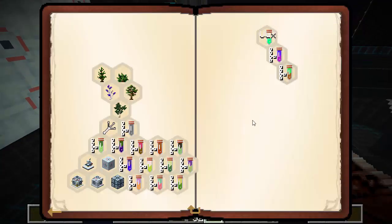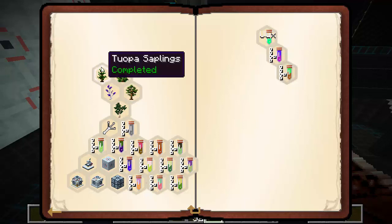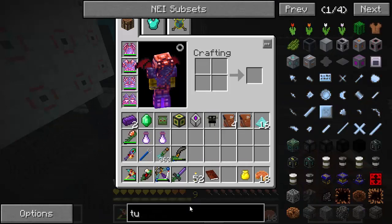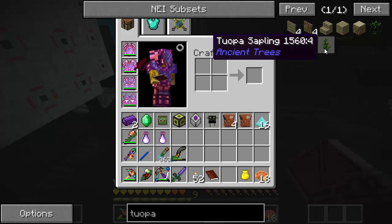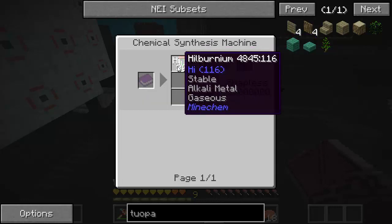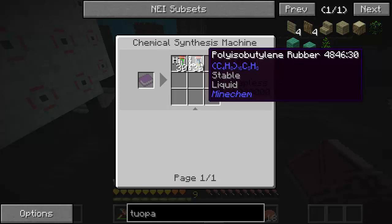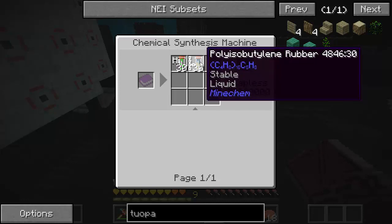That unlocked three new recipes. The tuopa — I finally got that. For hibernium I needed to mix together in the fusion chamber: two tin and whatever element 16 is. Then polybutylene rubber takes about 16 units, so that's like a stack of carbon and two stacks of hydrogen to make just one of these, and you need 30 — so that's 30 stacks of carbon and 60 stacks of hydrogen plus some other stuff. Pretty crazy.